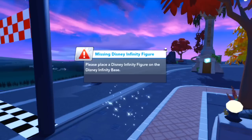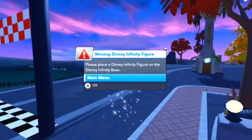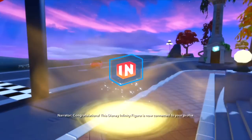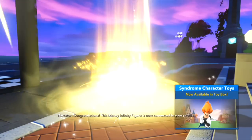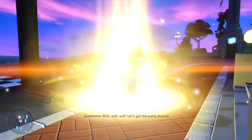So should we go with a Marvel character or a Disney character? I'm going to start with a Disney character because somebody in the comments requested that I see if Syndrome could fly — I don't think he's going to be able to, but let's have a look. Let's place Syndrome from The Incredibles onto the Infinity base. When I use a character from 1.0, it asks: the character has been used before by another player — do you want to share ownership or play as a guest? We're going to share ownership since it was played by my son.